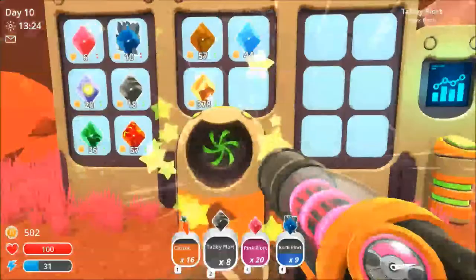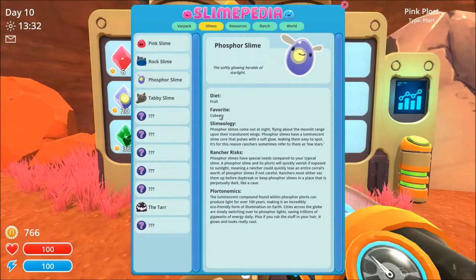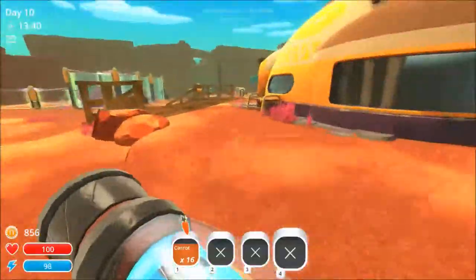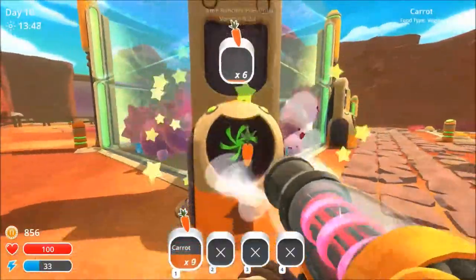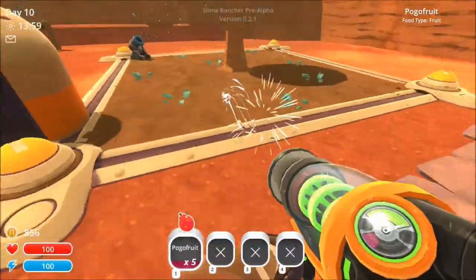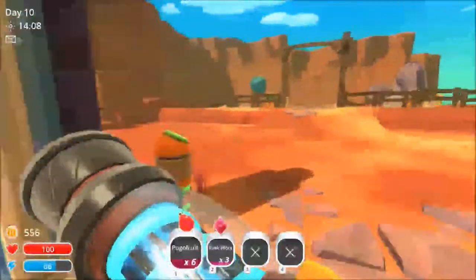I need to feed the phosphor slimes - I don't remember what they eat. Let me check my Slimepedia. They eat fruits, okay - so I can't feed them the carrots I have. These sell rates are terrible early in the game; these used to be like 30 per plort, now it's 10 and 18 - that sucks. This food dispenser is empty so I'll shove this stuff in. I'll gather these pogo fruits and feed the phosphor slimes.